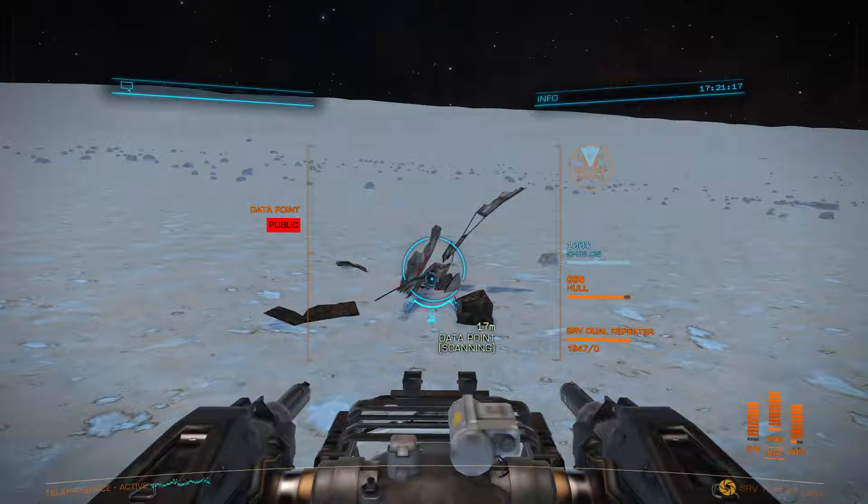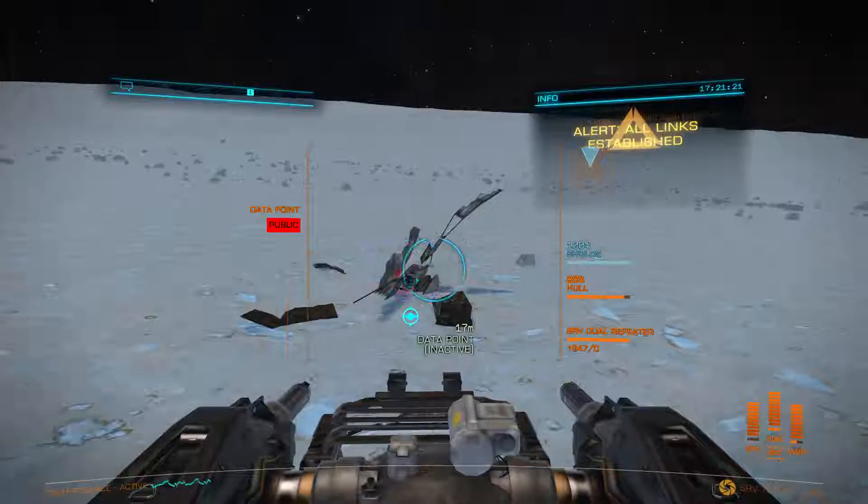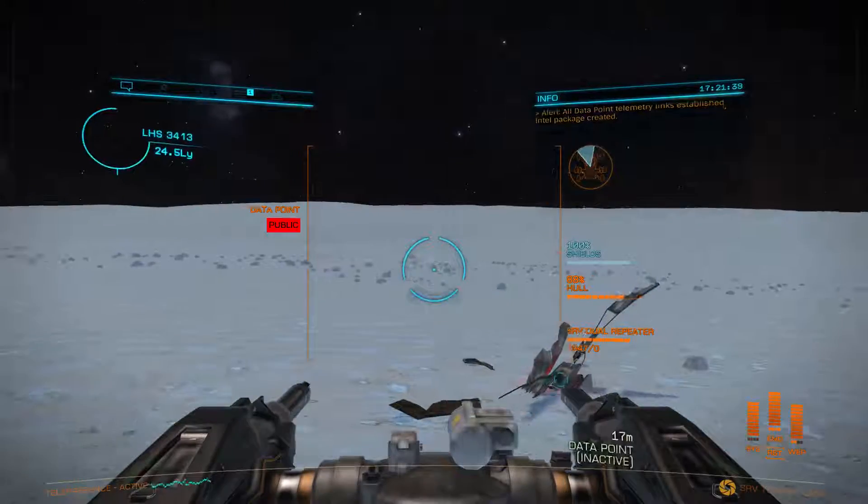A lot of times you'll find gold, equipment, and escape pods out here. Every time I see an escape pod, it will always be coming back with me. It's kind of like this pilot has been out here for years and years, and you finally just run across them to save them - so it's pretty weird. Intel point established. Let's get out of here.